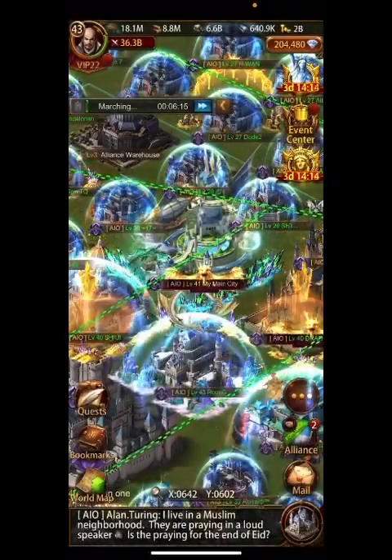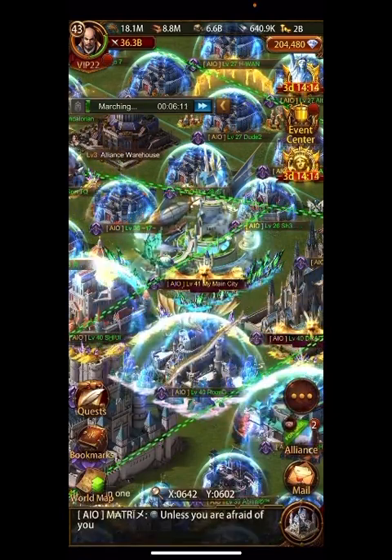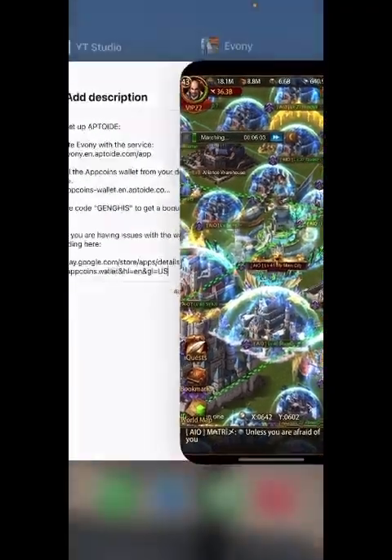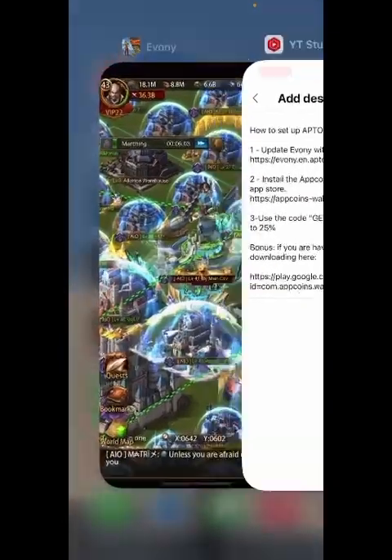Hey everyone, welcome back to Evony with Genghis. I wanted to look at the Senate today and the buffs involved in it. You can get a lot of help from it by purchasing in the game or by rallying monsters. If you're going to purchase in the game, please use Aptoide — spend responsibly — and get up to 25% discount with promo code GENGHIS. All that information is in the description.